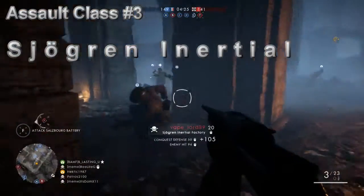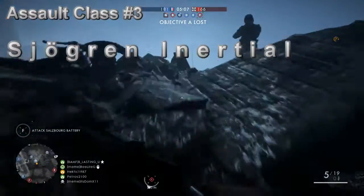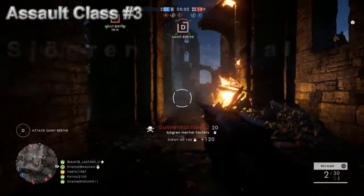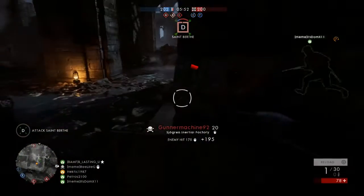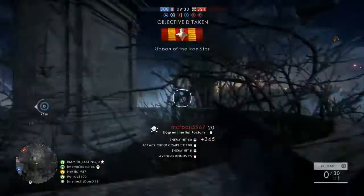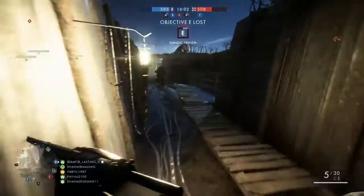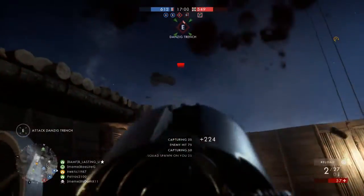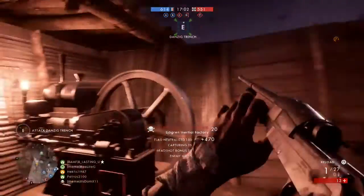The weapon I want to talk about is the Shorjin Inertial. This weapon does 84 damage points at close range, and at its farthest range — which would be 21 yards or meters — it does 42 damage points.